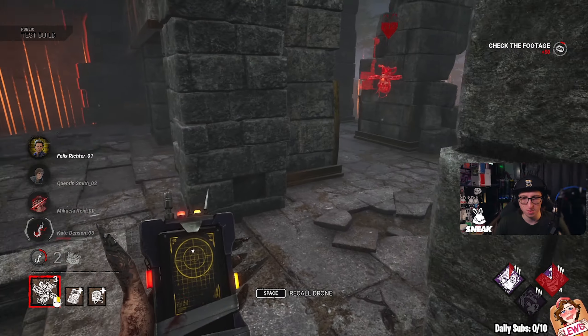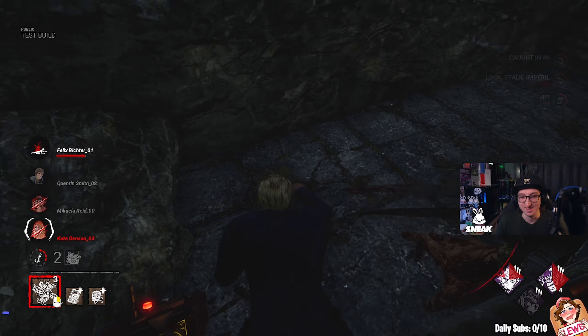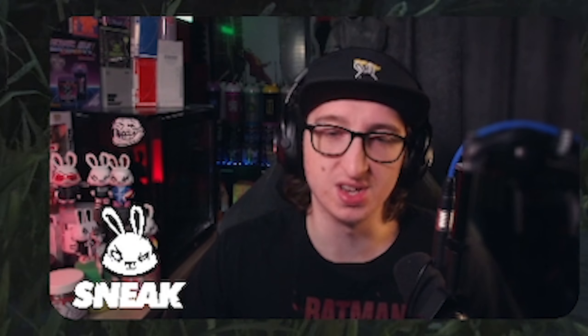And don't forget — if we lock onto a Survivor with our drone, they will become Exposed until they break free. Buckle up everyone as we dive into our first match. Alright, here we go — Shelter's Woods with the infinite status effect build.